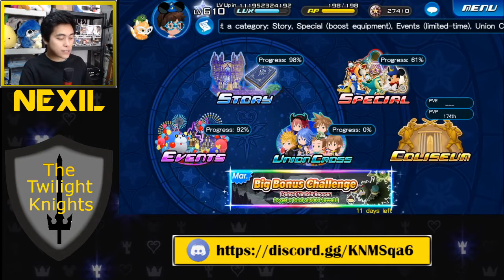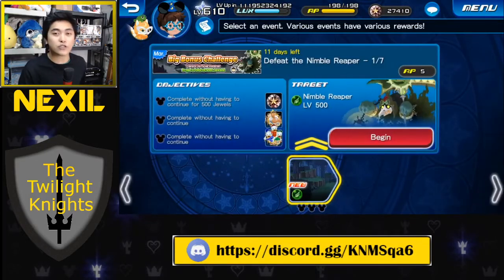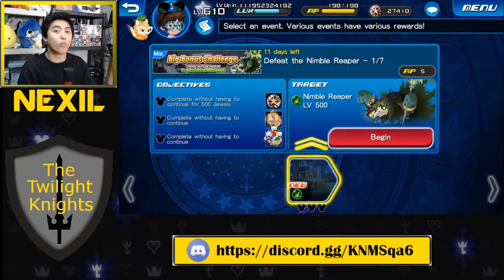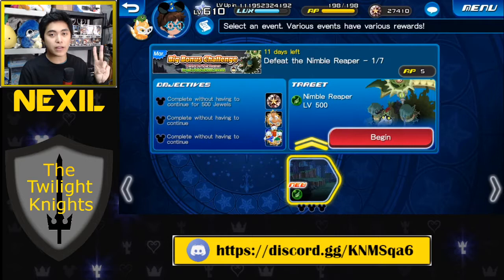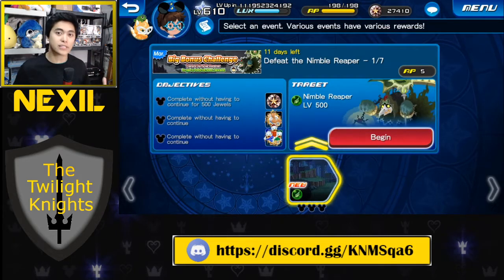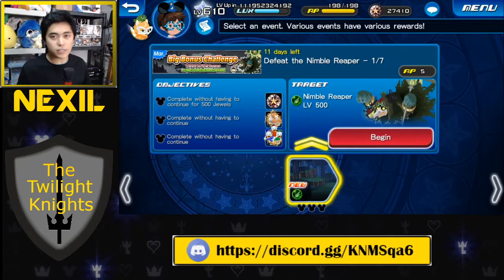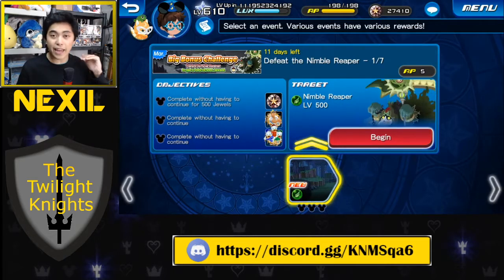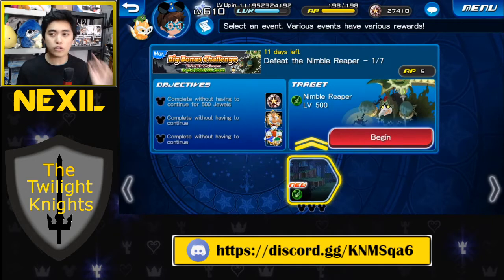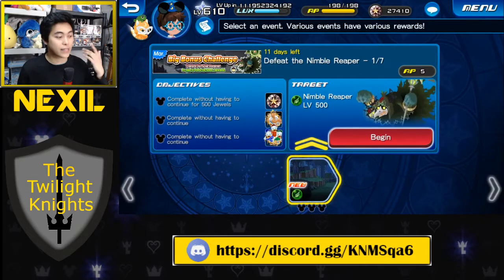A general rule of thumb: if you have to spend jewels to earn jewels, that's not efficient. You are not saving your jewels well if you're spending them just to complete content that gives you more. The only reason you should do this is if the medal you're getting will guarantee you'll clear the quest and it's a long-term investment. If you spend 3,000 jewels to get a medal and then get 3,000 jewels back, that's net zero — and if that medal gets outdated, you technically just lost 3,000 jewels.